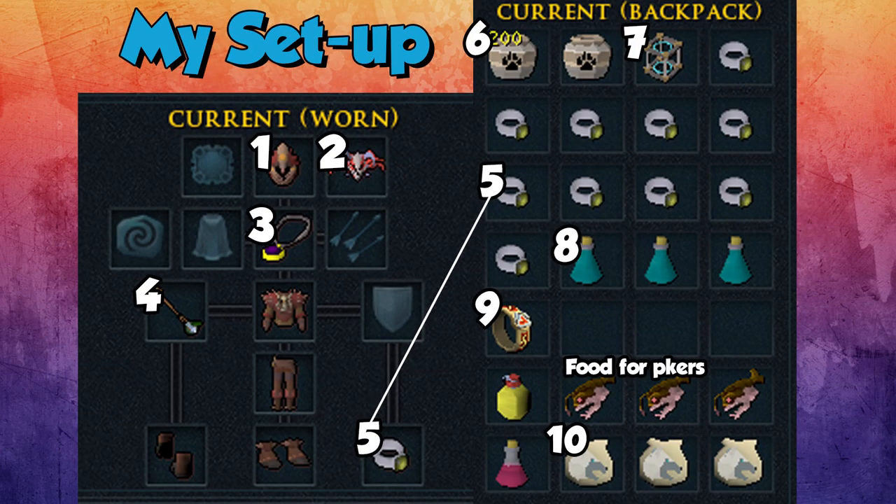For the setup, each item is numbered and there'll be a link in the description to every wiki page. For this setup we have the elite trapper outfit as number one, then the demonic skull for number two. The demonic skull does allow you to get PK'd by any level, but it gives you 20% more XP, which is a big chunk and definitely recommended.